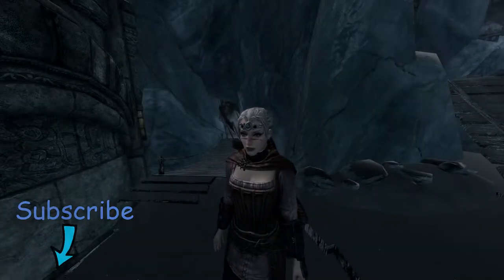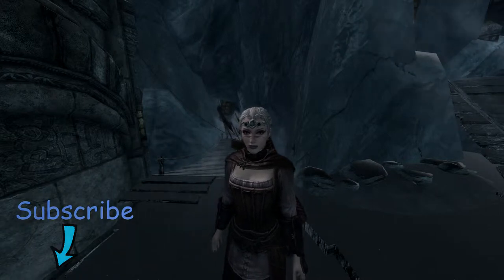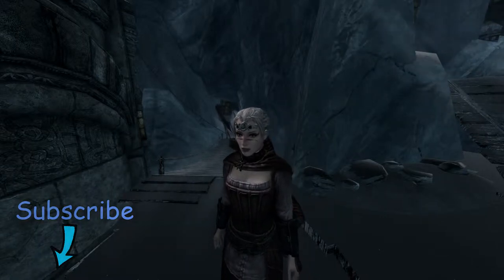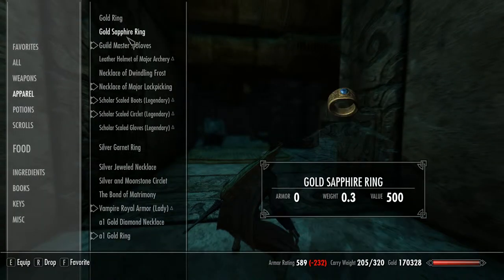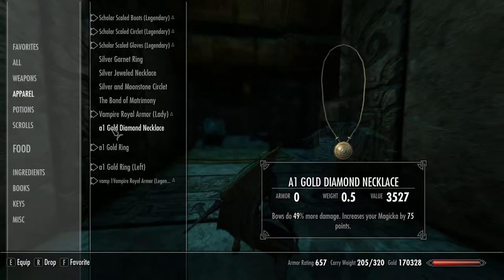Hey, how's it going and welcome back to the channel. Skyrim, Part 3 of Blackreach, where we're searching for an Elder Scroll so we can find that elusive Dragonborn shout. So without further ado, let's crack on - into Alftand Cathedral. Make sure everything's on.